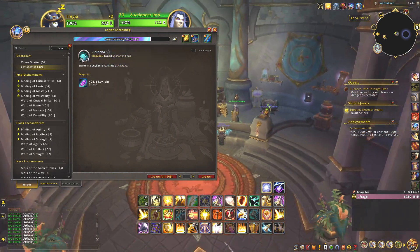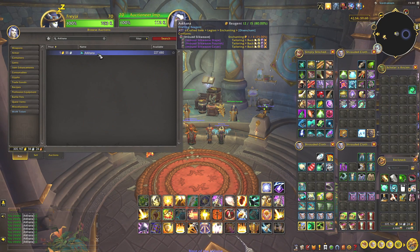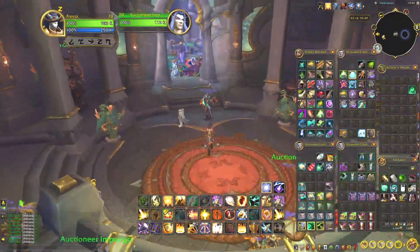you need one ley light sword for 3 arcana. Each arcana is worth 155 gold, so you get like 4.5 gold per each. And this one costs — you make 2 gold profit per ley light sword. At least for now on my server on EU.